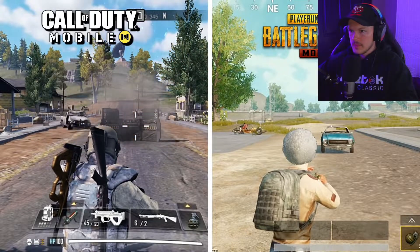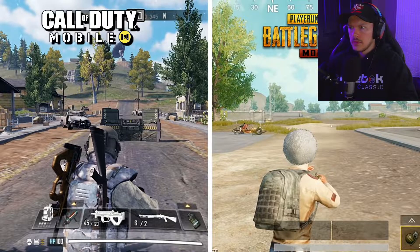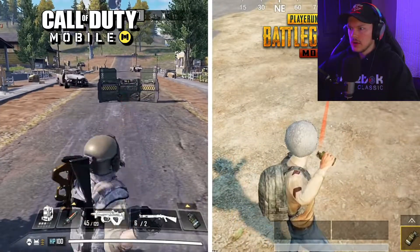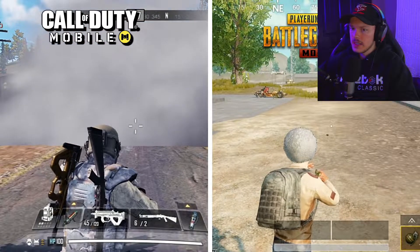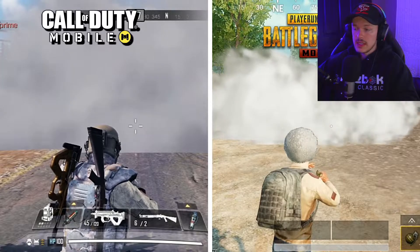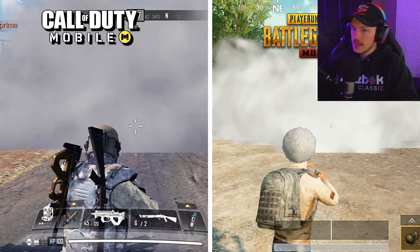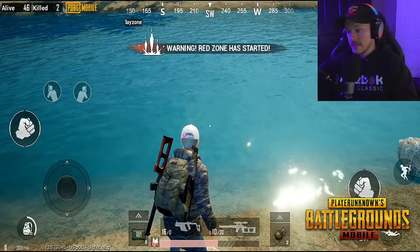There's a grenade — it blows up, taking out a couple of things. Oh my god, that grenade blew the car and almost took the guy out in PUBG Mobile — that's crazy. Then there's a smoke grenade with a very big radius. That smoke grenade takes a long time and definitely didn't do as much.